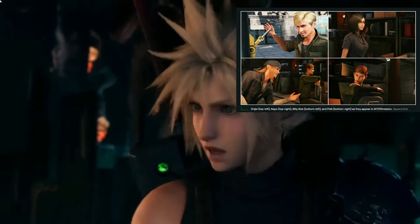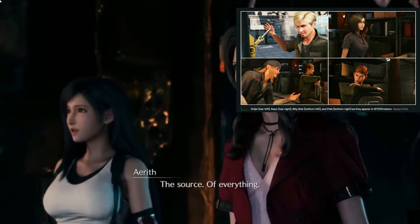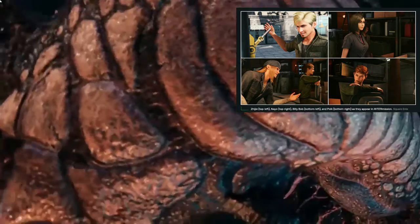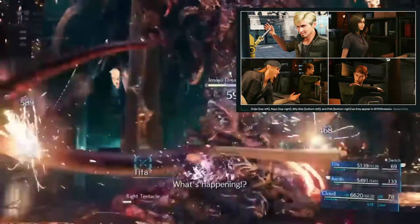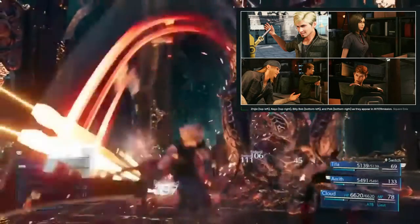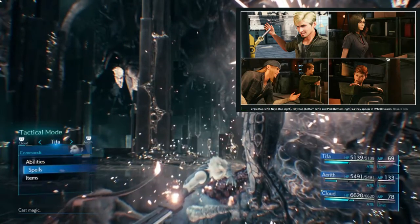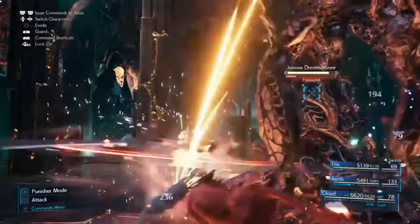According to Famitsu, Zenji is a blonde Wutain who serves as a connection between the Wutai government and the main Avalanche branch, showing Yuffie around the Sector 7 slums. Nayo is a bespectacled woman born in the slums and a member of the main Avalanche branch, acting as an intelligence officer — she receives requests from Wutai, devises strategy, and prepares fake IDs. Billy Bob collects intel from people at bars around the Midgar slums and is allegedly very good with alcohol without getting drunk.